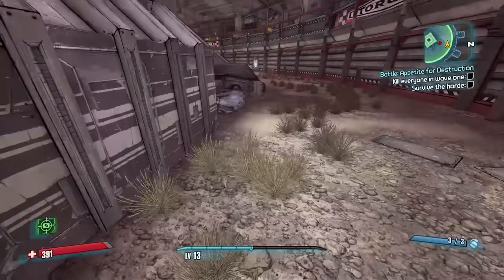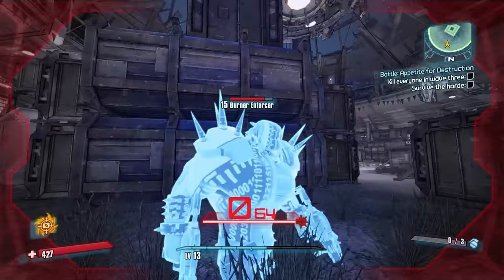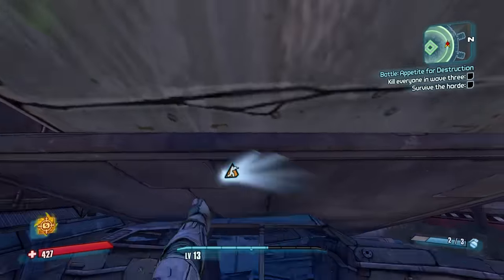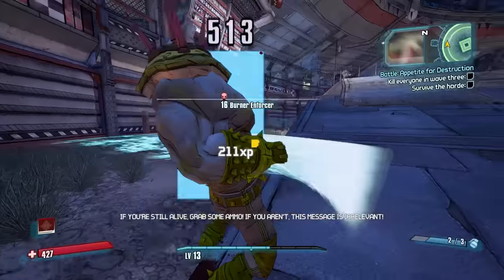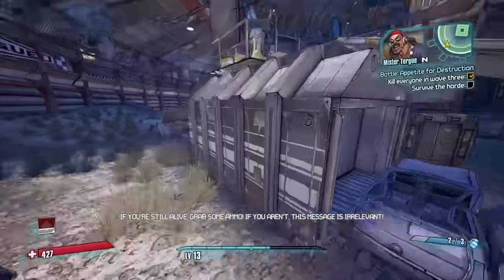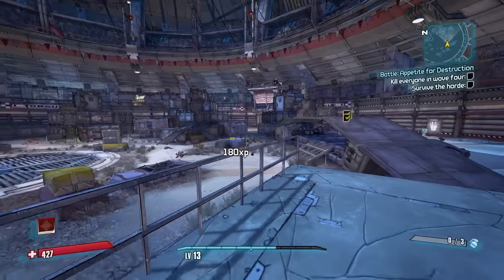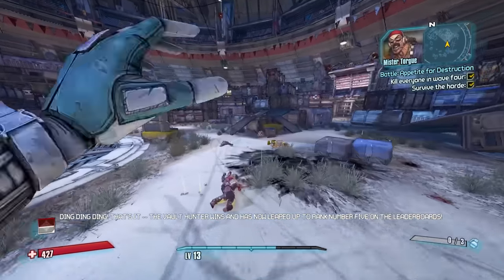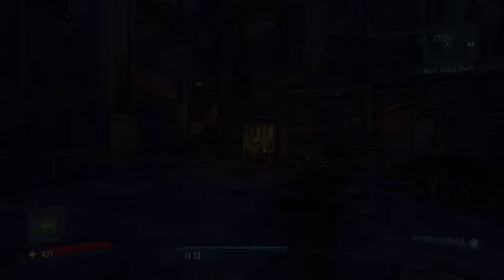Luckily the first time you do the arena fight there isn't a timer, so you can hide and let the enemies kill each other until only one is left. At least, that's what I thought. Turns out sometimes more than one enemy from a faction is left alive, which means I have to deal with both of them. Slightly underleveled and gearless — horde of horrors, or Battle Aptly for Destruction, whatever this thing's called. Piston's kind of weird. Forget Piston the Cheater — he's Piston the Pervy.